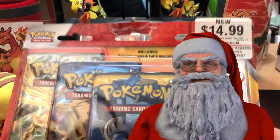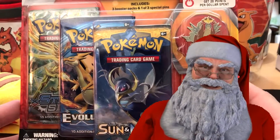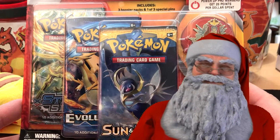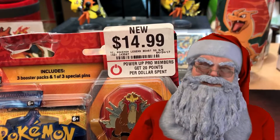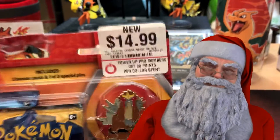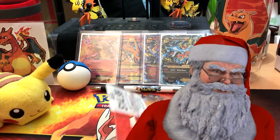Hello YouTube, this is Santa with Poke Bros again, and today I'm bringing you the legendary Entei blister pack with three packs inside — Sun and Moon, Evolutions, and Steam Siege. I got this for $14.99, but that's not the truth — the Santa discount comes into play at GameStop. I got this for about four dollars.